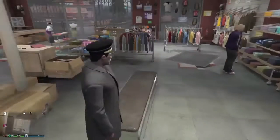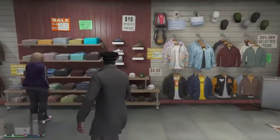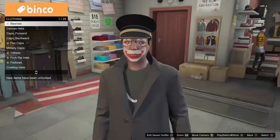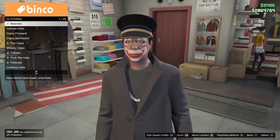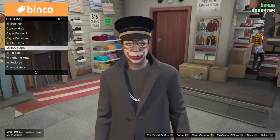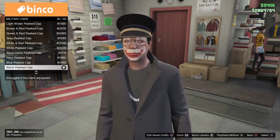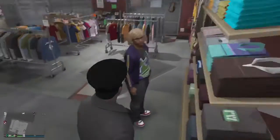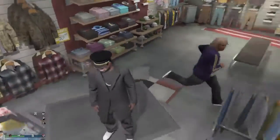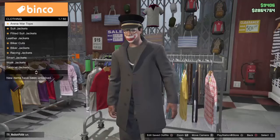The first outfit we have is called 'Sir', so let's get right into it. First thing you want to do is go over to the hats, then go down to military caps. Go to military caps and choose the black peak cap. Then go up to shirts.